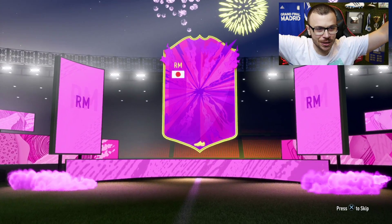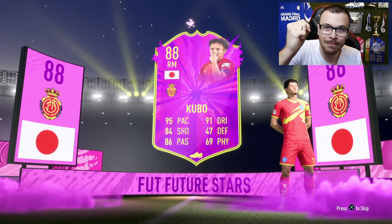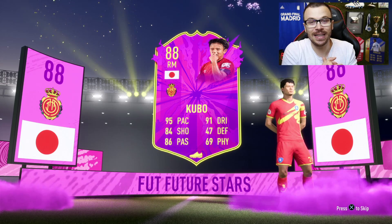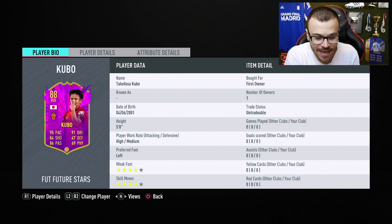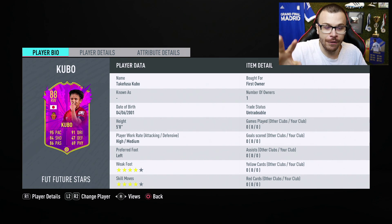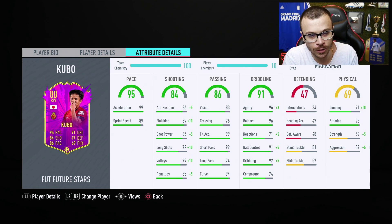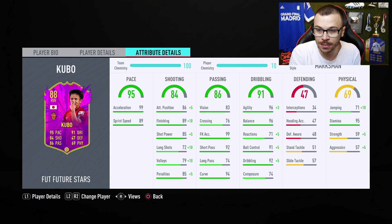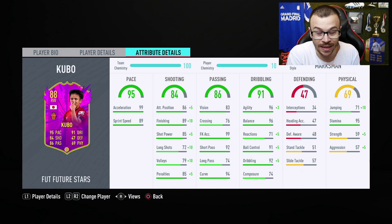Let me show you his stats. But before we get into his stats, let's see the special animation. This Future Stars player is definitely better than my 86 rated middle icon Nakata that I packed yesterday. He is a left footed player, 4-star weak foot, 4-star skill moves — absolutely incredible. I just applied the Marksman chemistry style because I think that's the best possible option. He's got 99 acceleration and 89 sprint speed, so it makes no sense to boost his pace — I focused on boosting his shooting stats.